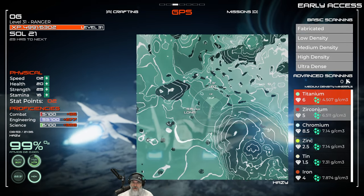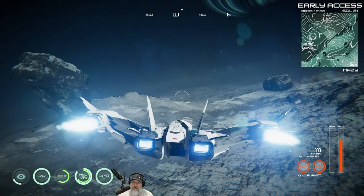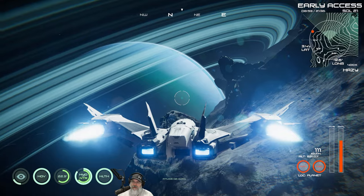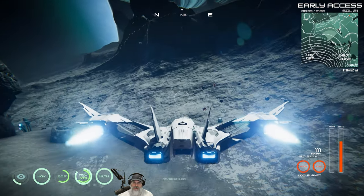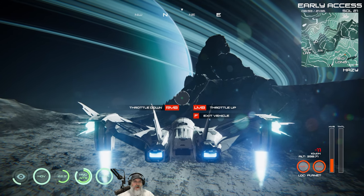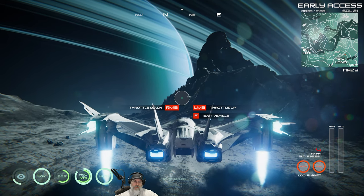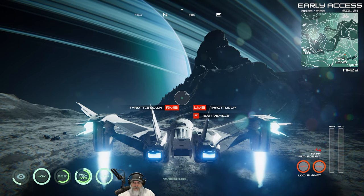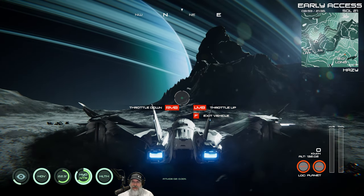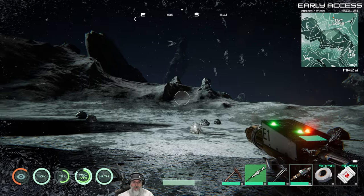Let's see if the ship's scanner is going to detect the zirconium automatically. I think I can see it visually — it's red down there. We're going to land right in this little area. It is my hope that we'll get more content for space in future releases, but the main reason to go to space right now is just to get the resources you need. In our case, that resource is zirconium.